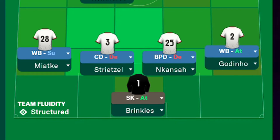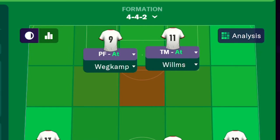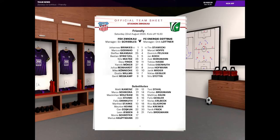Starting with Brinkies between the sticks. Gordino on the right. Nakanza and Streetzel in the middle, and Maichter on the left. Frick on the right mid. Mocha — or is it Maiker? — in the middle. Reinhardt in the middle and Konek on the left. Then Wegkamp up front with Wilms. That was a struggle to get through! I'm going to enjoy this. Let's jump into the match and see — it's just our first friendly, let's see what happens.